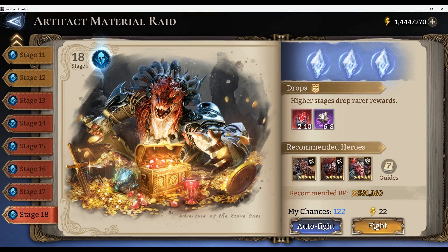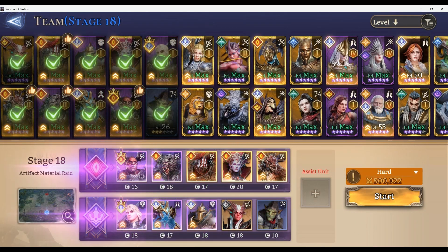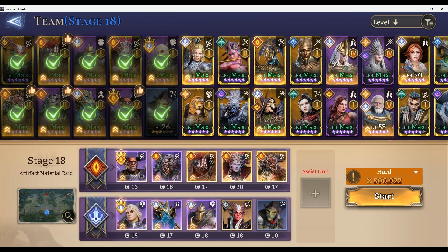At the end of the video I will show you some gear sets I have on my units. The A1 Volca - maybe not so important, but she does help my Kook and Vortex get revived quicker than normal. Definitely very important for the stage is Olag six-starred, six-star promoted, max level, with as much HP on him as you can possibly get.